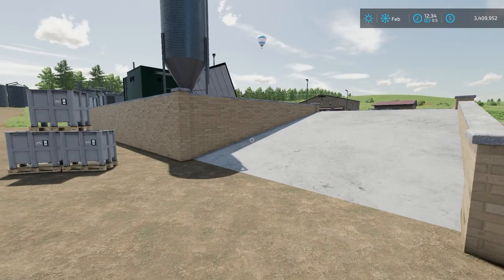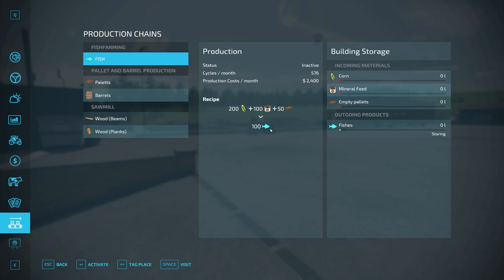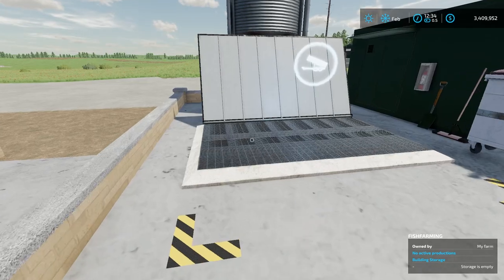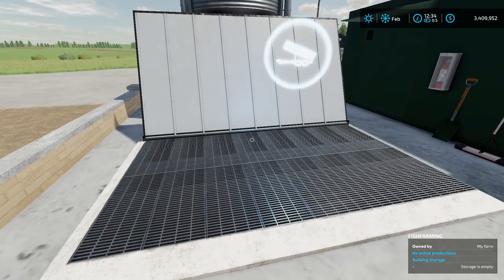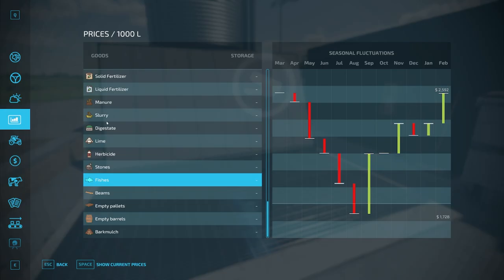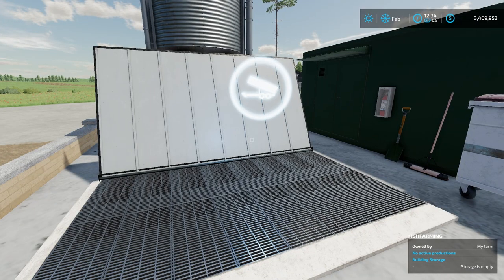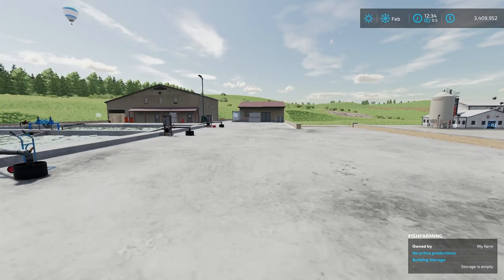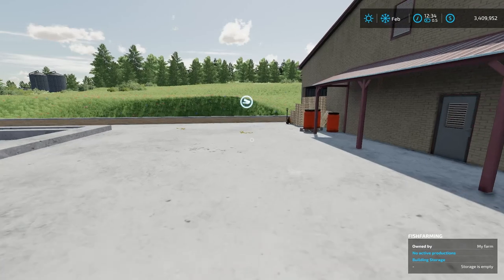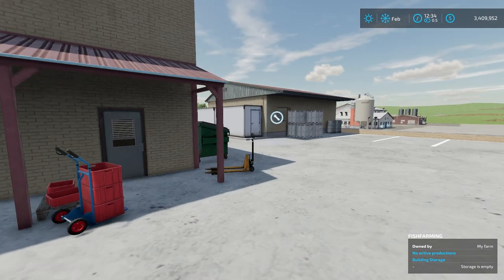So how do we use the fish farm specifically? We've got to get those three inputs in — we already know what they are: corn, mineral feed, and empty pallets. Right here is where you're going to put your corn in. And over here is where you're going to put in your palleted materials, so your empty pallets and your mineral feed can go in over here.